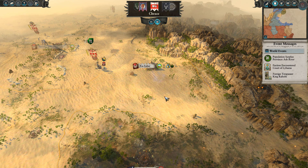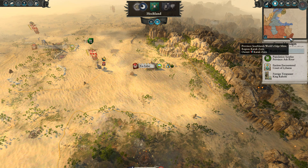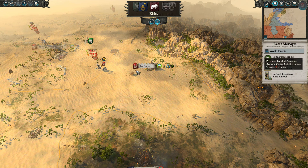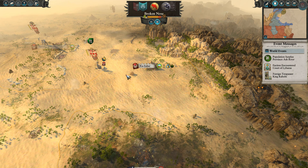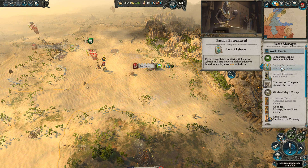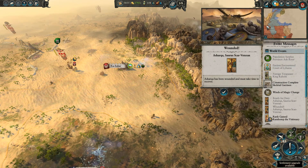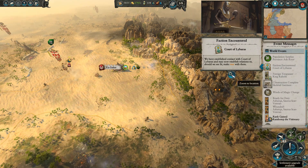It's only taken nearly two thirds of the episode, but we're now in a position where we can be close to Karak Zorn. In about two turns, the next turn and the turn after that, we'll be able to attack them with King Selec. Ramatep is nearby, but we've actually encountered the Court of Labaris in the Mortal Empires campaign — this is the faction led by High Queen Kalida, who happens to be over in Lustria.